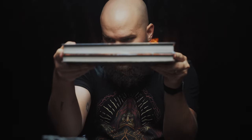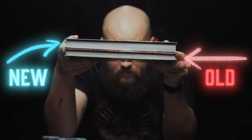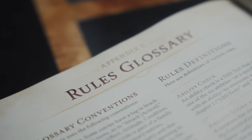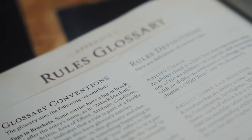Before we get into any drama around the rollout of this new book, let's focus on the actual contents of it — the good and the bad. Good stuff first. It's hard to ignore the actual size of this bad boy. It's about 70 pages longer than the old 2014 handbook, and for the most part I think they utilize that extra space pretty well. The rules glossary in the back and the general organization of the book is a huge improvement too.